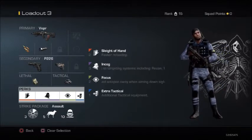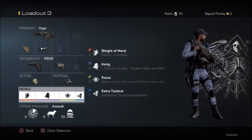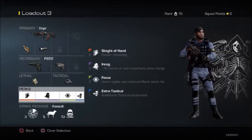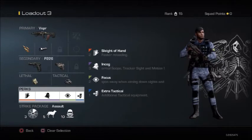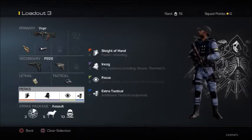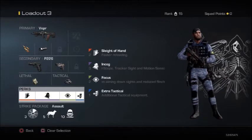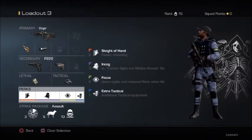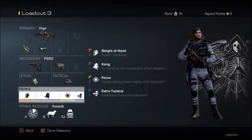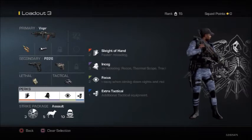Moving on to lethal and tactical — you can have whatever you want, but I suggest to have the IED and the motion sensor. This class setup is designed for TDM, securing the area. The motion sensor is pretty much like a warning sign — it's telling you to watch out, there's someone behind you. You just turn around and take them out because they don't know what they stepped onto. Use the motion sensor as warning lights to be more aware of your surroundings.